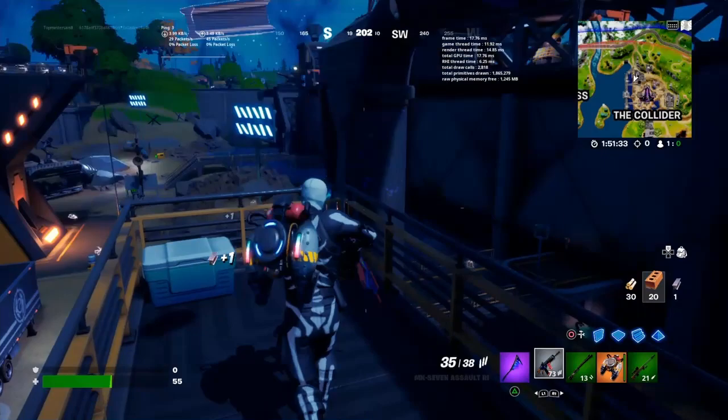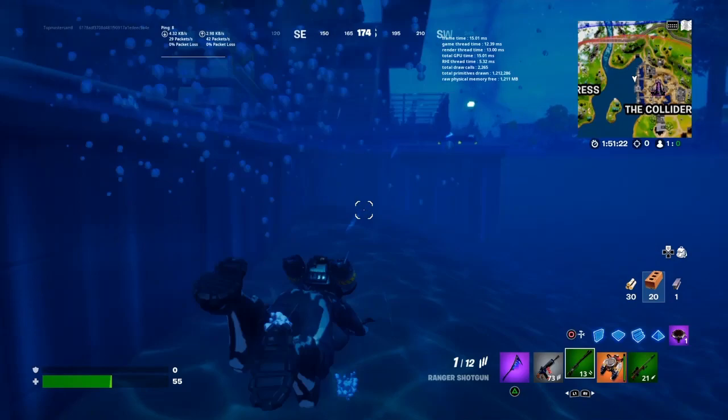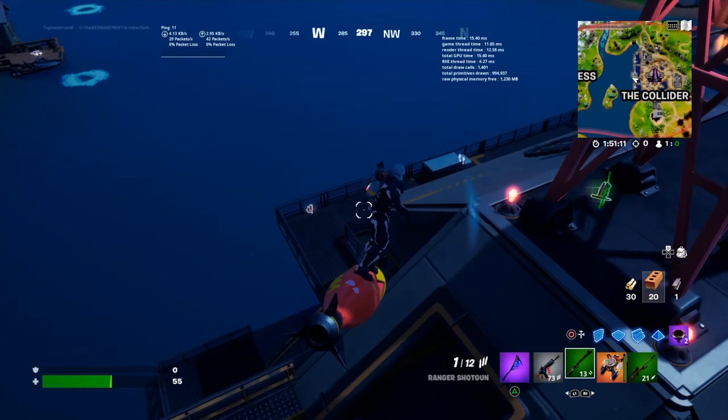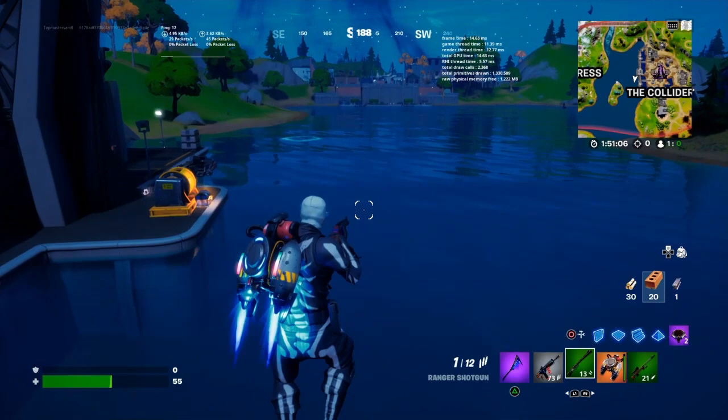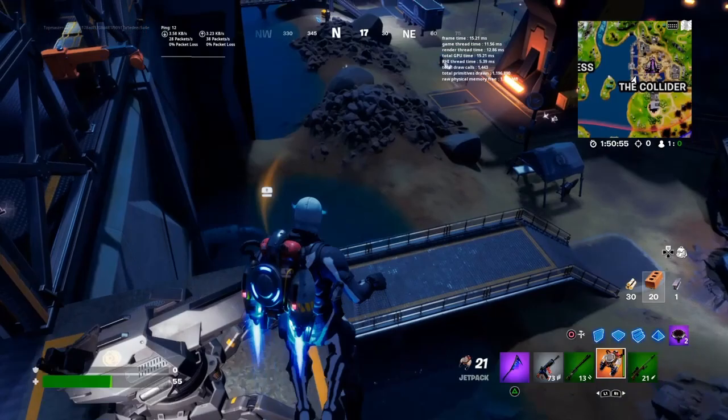Some of the guns from Chapter 2 are back. I'll see if I can find the supply drops, but you can only get them sometimes, not always. Also, the miniguns are back — not the normal minigun, but the miniguns we had before.